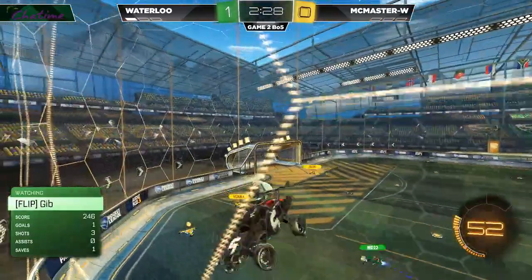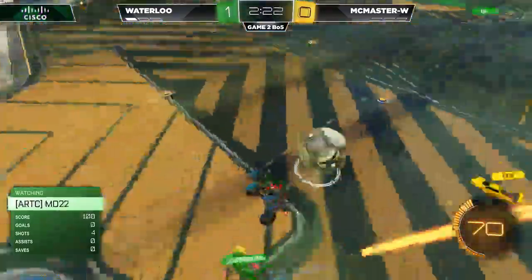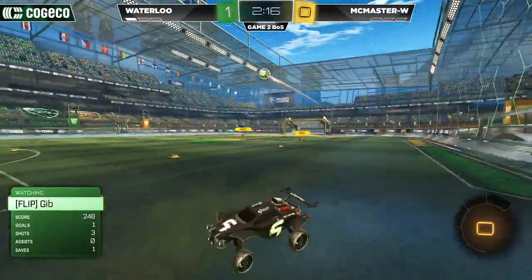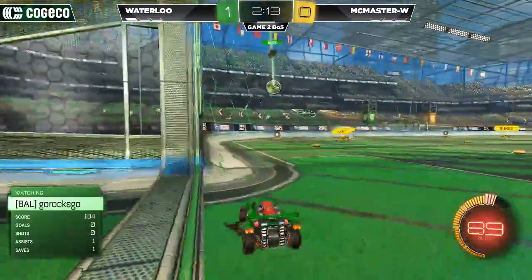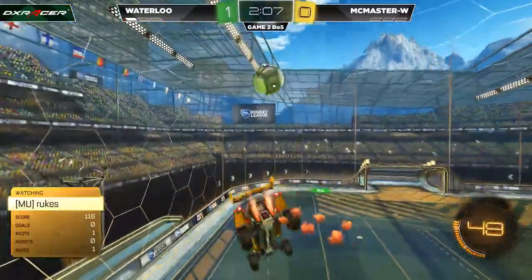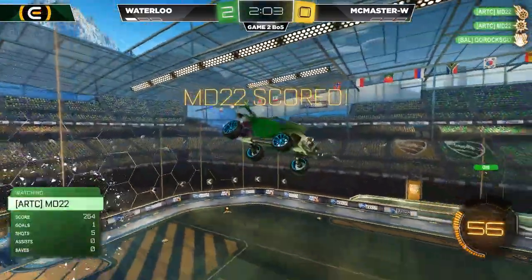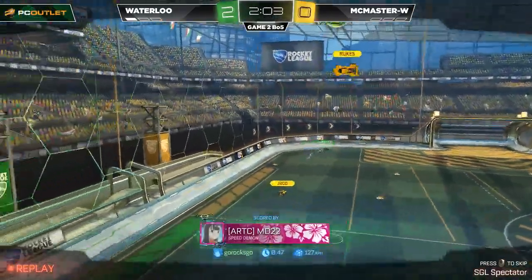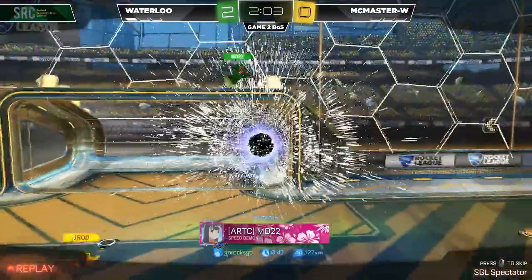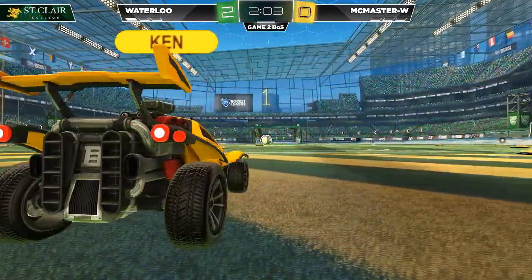McMaster still with more than enough time to bring this to an even series — they're only down by one game. Though a win here, as you pointed out earlier, game two is just so critical, especially in a best-of-five series. Rooks up at center, not going to get a good knock on it. Go Rocks Go down across to MD, and there it is. Tic-tac-toe right there. Sometimes the best passes are failed shots as Go Rocks Go puts that towards the net — it's a little off and MD-22 is there to clean it up. We will pretend it was intentional.